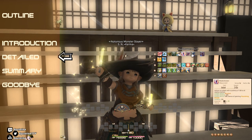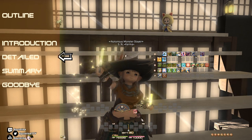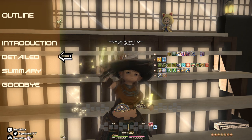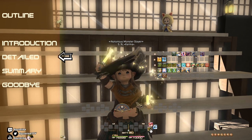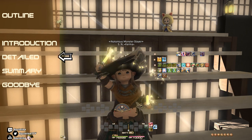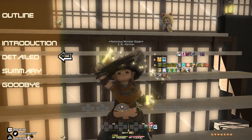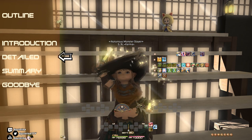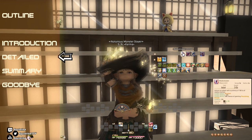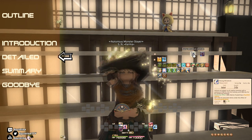Ideally, we want to place our GCDs on the face buttons. So let's put down Cascade, Fountain, Fountainfall, and Reverse Cascade. These are the single target abilities we're going to use, and then we're going to do the exact same setup for AoE on the other side. So we're going to put down Windmill, Blade Shower, Blood Shower, and Rising Windmill.